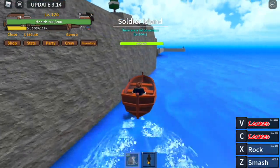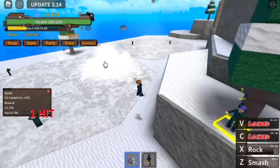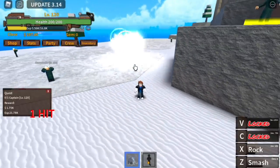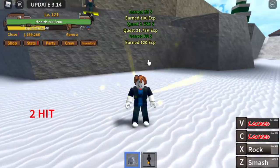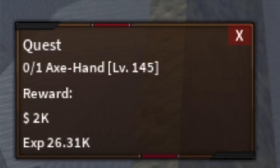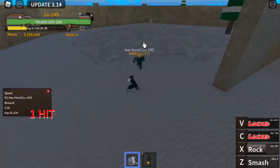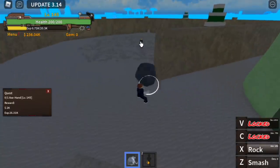After level 120 we go to Soldier Island, skipping the first quest. Start with the Captain — same strategy: begin with Rock, then Smash, dodge away to avoid getting hit, and then use Rock again. The goal here is to reach level 145, just keep repeating.